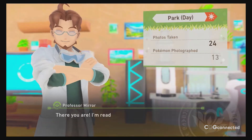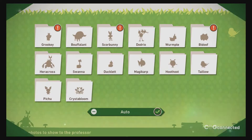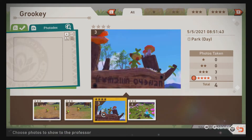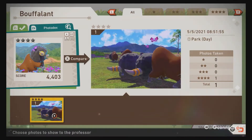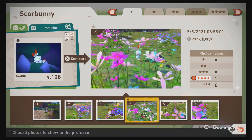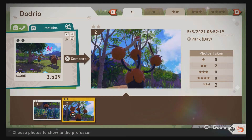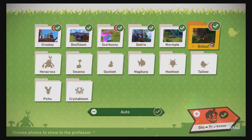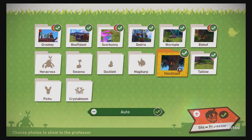Each stage can be leveled up based on the experience points you get from Professor Mirror when showing him your photos. As a stage levels up, new Pokemon appear — they start behaving differently and interacting in new and unique ways, with some stages having day and nighttime variants. This not only extended the longevity of the game, since the original Pokemon Snap was less than 10 stages, but it also allows for more opportunities to include Pokemon across their daunting catalog of monsters. Some of these changes and interactions are truly adorable, and it creates a sense of anticipation to unlock the next level and see what they will do next.